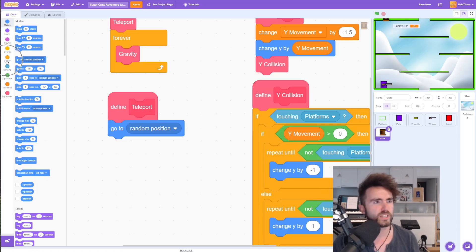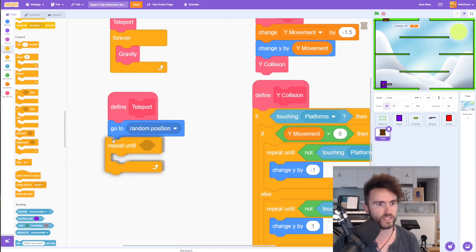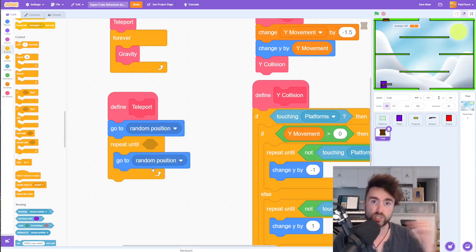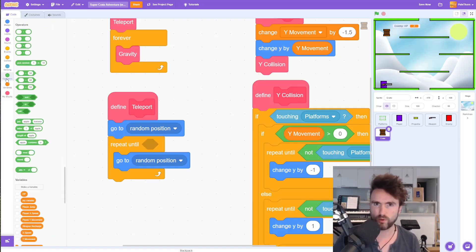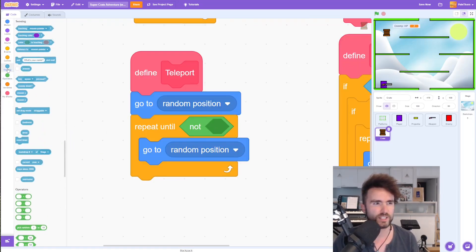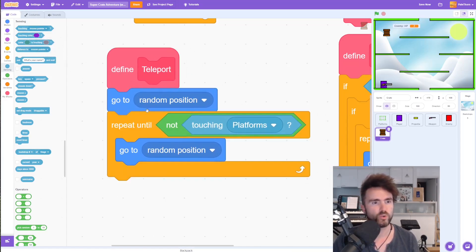So what we need is the crate to keep teleporting once it's teleported until it is definitely not touching the platform sprite. Let's go to Control and get out a repeat until. We want to keep going to random positions until we are definitely not touching the platform sprite. Let's go to Operators, look for a not operator, and go to Sensing and look for touching platforms.